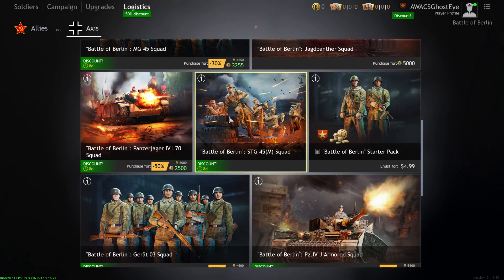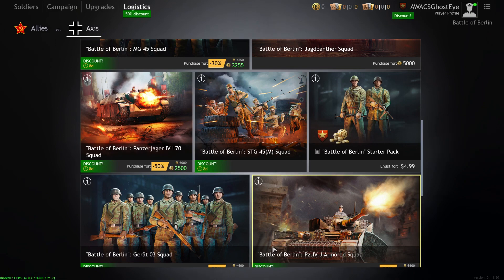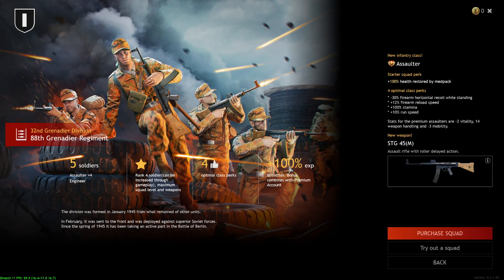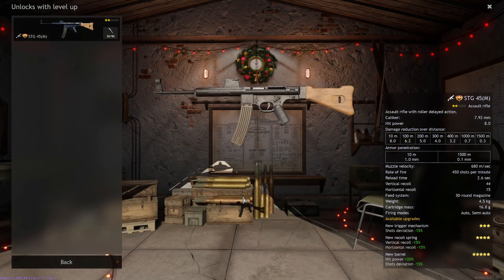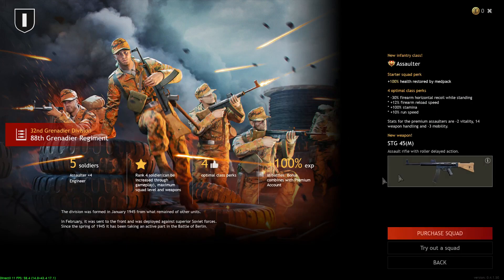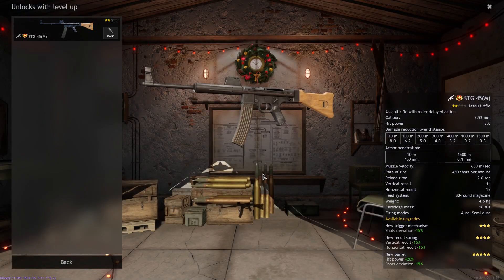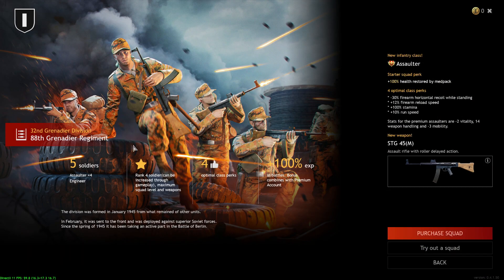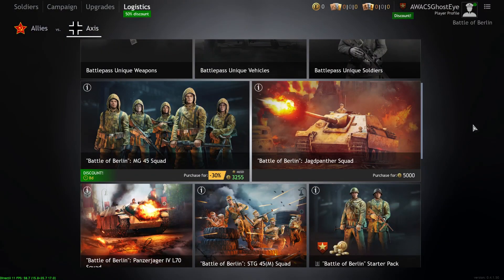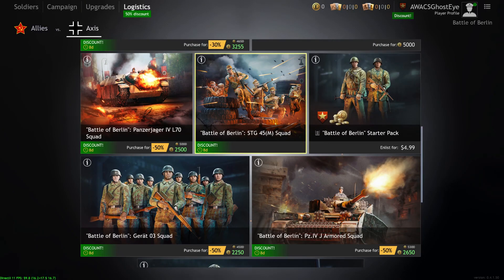The STG-45M Squad — going for 28 bucks right now. It's not bad in terms of being okay and balanced. The STG-45 is basically a slow-firing STG-44 or MP-43-1 — a decent assault rifle that can do some damage, but the rate of fire really holds it back. You get four assaulters and one level two engineer. Not bad, but when squads like the MG-45 exist, I would recommend the MG-45. Still not a bad squad though.